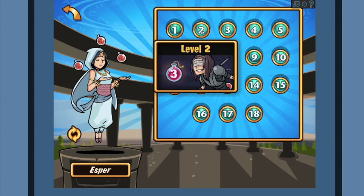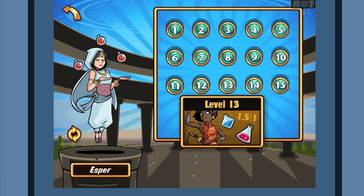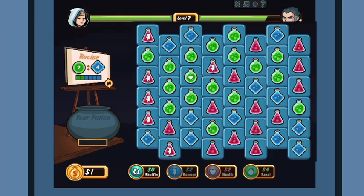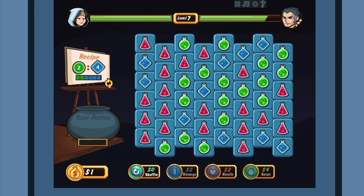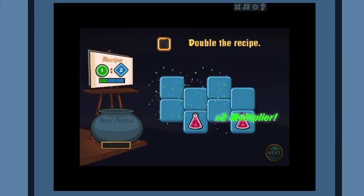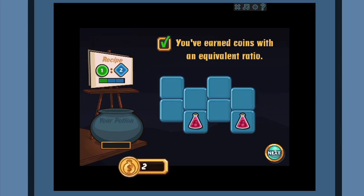The level screens show when a new type of ratio or game element will be introduced. If players get stuck, they can always swap a recipe for the next one or shuffle the potions. Instructions in the game provide enough information for players to understand how to play, while giving learners a chance to explore on their own.